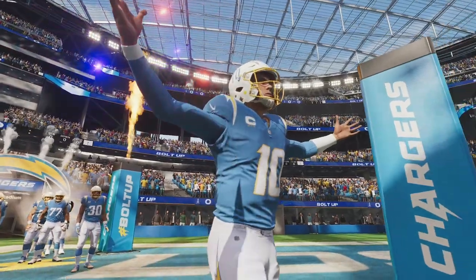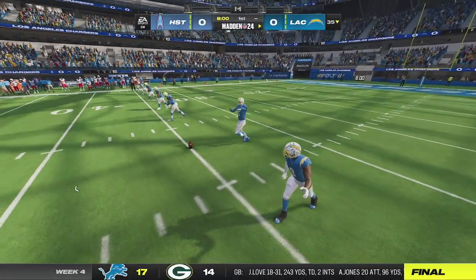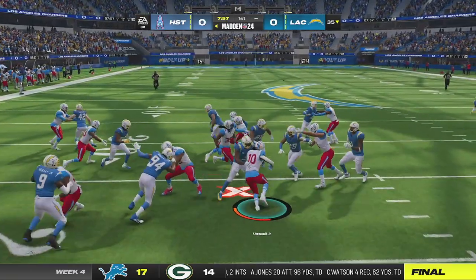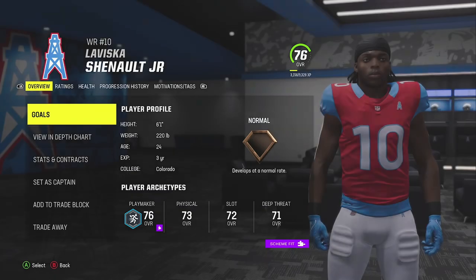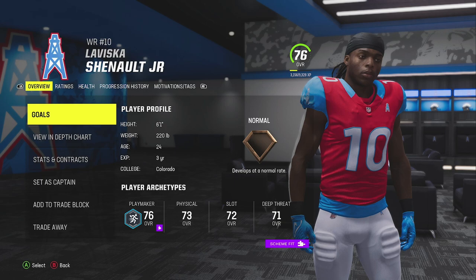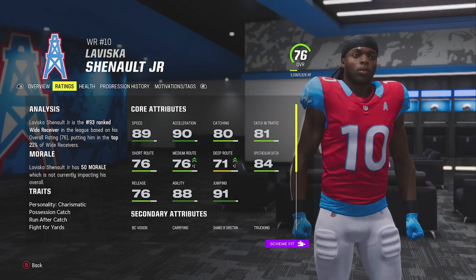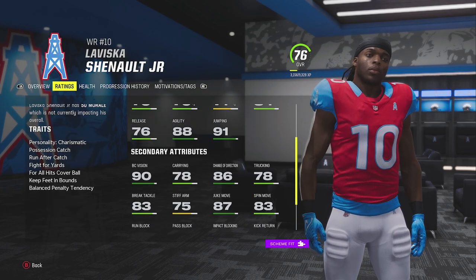This is our second divisional game of the series — we faced the Broncos in week one and now the Chargers. LaViska Chenault will receive the opening kickoff and get the start at receiver today. I've been very disappointed with Sky Moore, and now it's time for Chenault to get his opportunity. He's more of a returner right now, but I want to see what he can do as a route runner and playmaker.